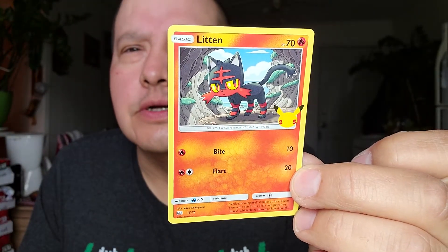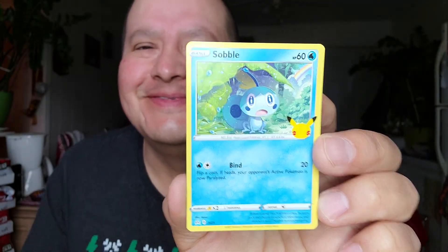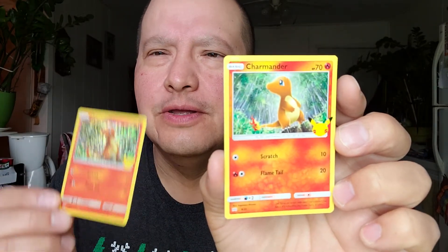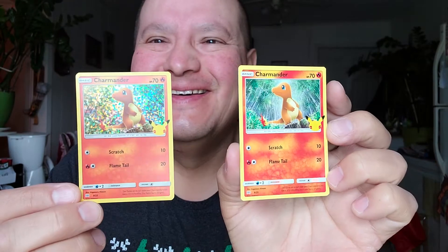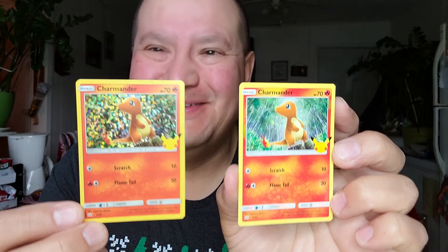Okay, the first card is — that's a nice card. And the second card — there he is! And the fourth card — oh, look at that! A Charmander! And next to it I got a shiny Charmander! That's neat — getting a Charmander and then getting a shiny Charmander in the same pack.